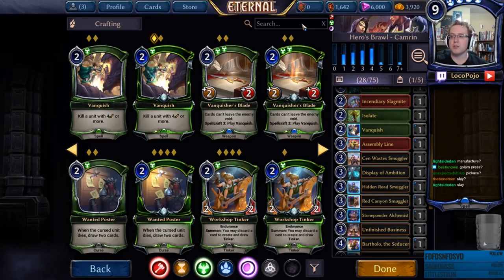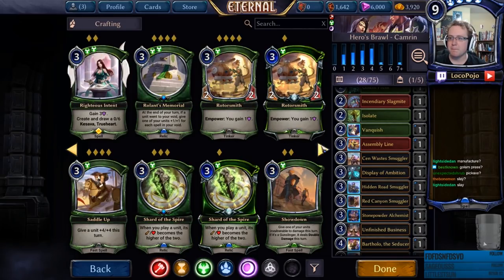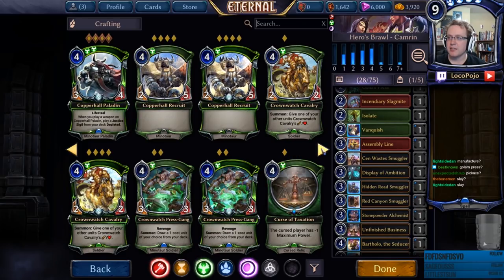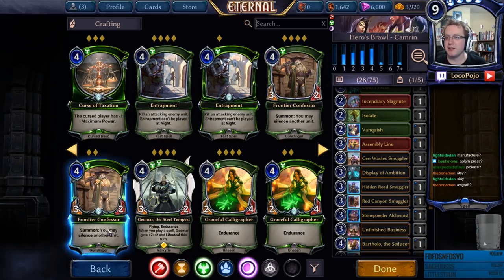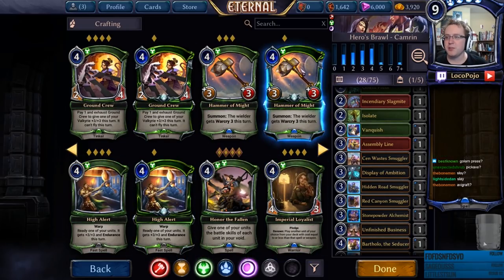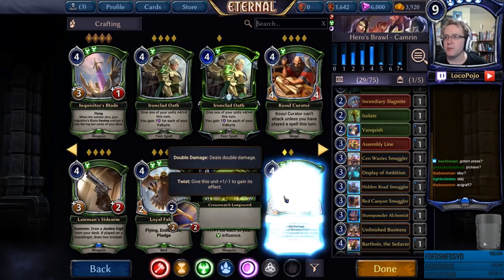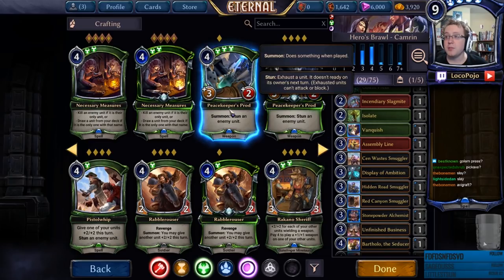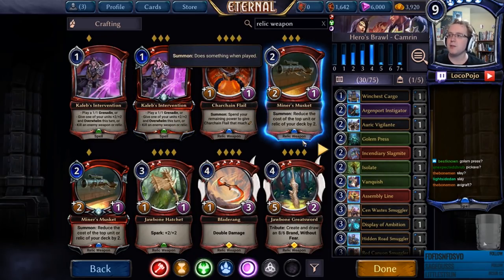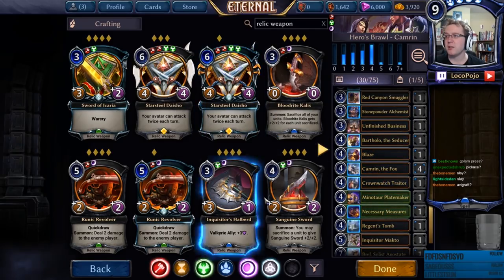One card specifically built for this type of deck — it's a Forecast removal card, though I never remember the name. Citywide Ban is obviously not a good idea. Geomar is interesting but I don't think I want it. I wouldn't mind a little silence in the form of Valkyrie Enforcer. Minotaur Plate Maker makes everything bigger, could be reasonable. Peacekeeper's Prod is a pretty good way to get damage across, but Necessary Measures is the card we're looking for. For hybrid weapons: Sanguine Sword, Sword of Icaria, and Starsteel Daisho — we could grab that with Bart.